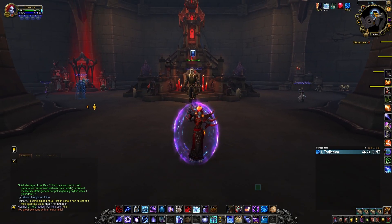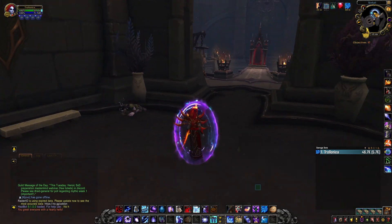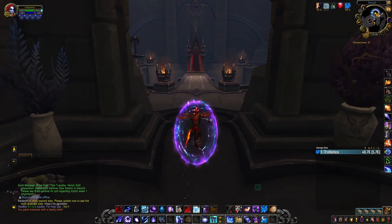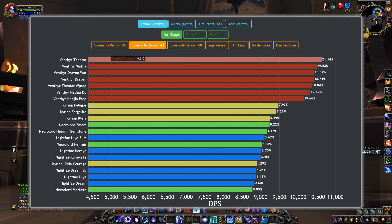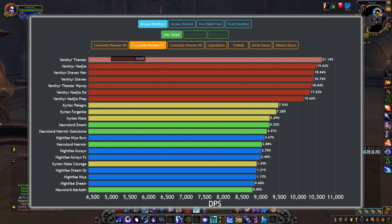Hey guys, it's Marco again. In today's video we'll be looking at the very powerful, very beautiful Venture Mage build, which has the biggest solo target damage output of all arcane covenants and legendary powers.